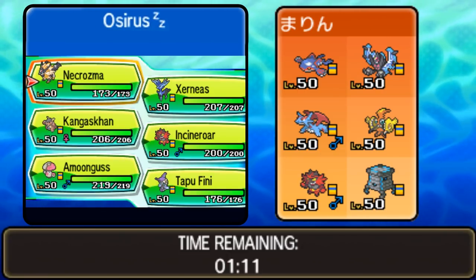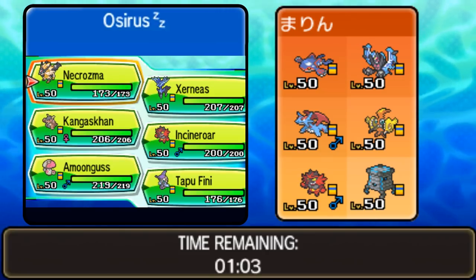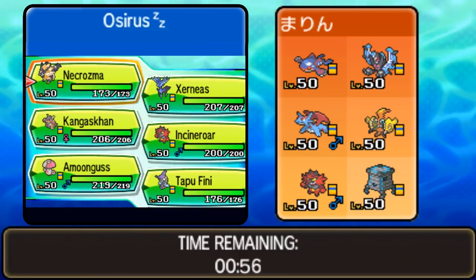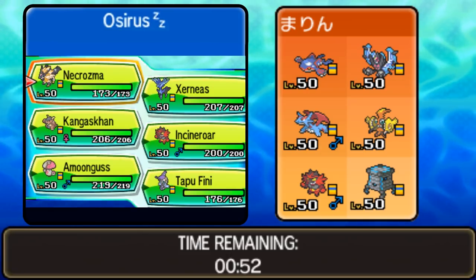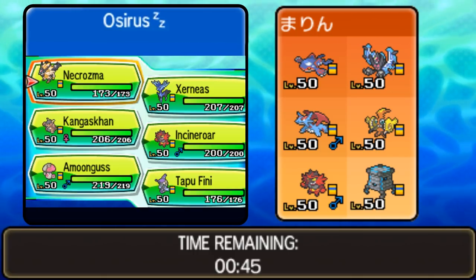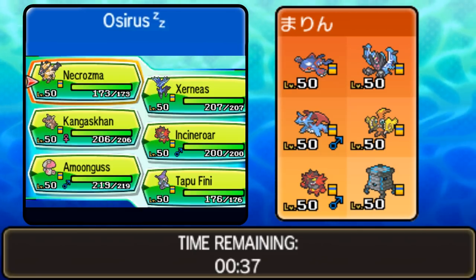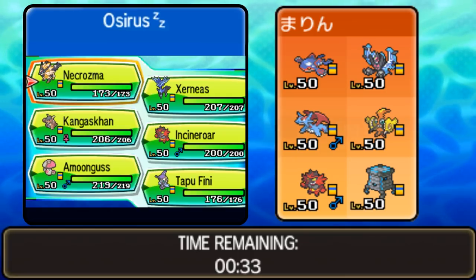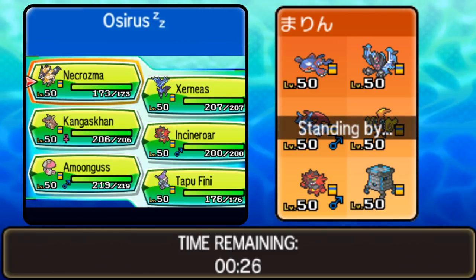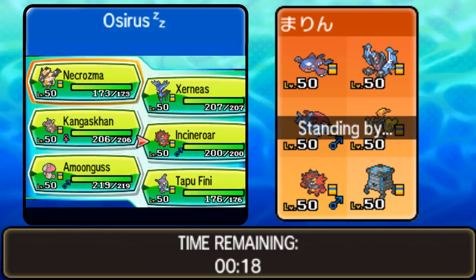Salamence is going to be the Mega on the team. Tapu Koko — probably the Z-move holder alongside maybe the Ultra Necrozma. You can't always guarantee two Z-moves on a team. Then you've got the support cast: Incineroar for Fake Out and Intimidate support alongside Salamence, which also carries that ability. And then Stakataka — that's the speed control mode for my opponent, with access to Trick Room, Wide Guard, and lots of things we don't want to contend with.